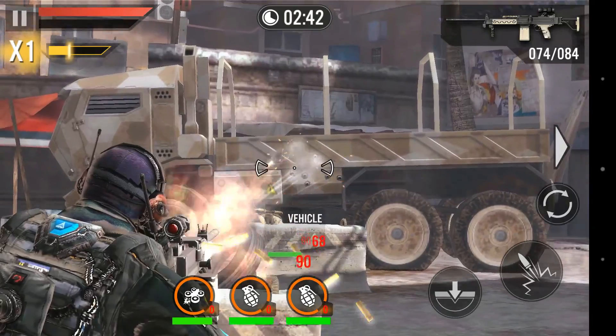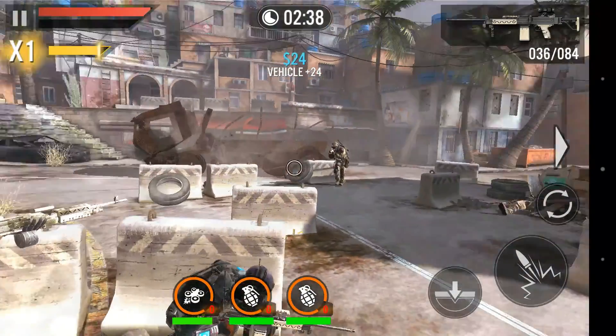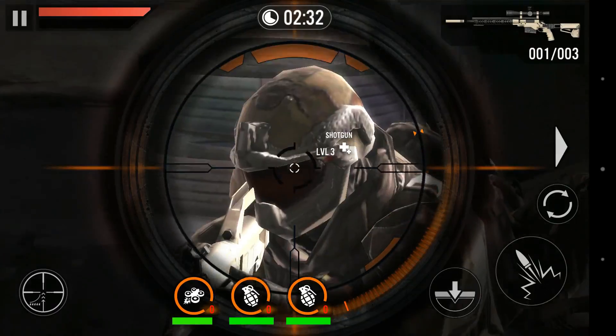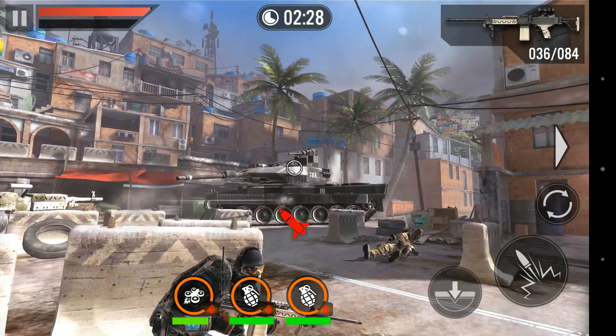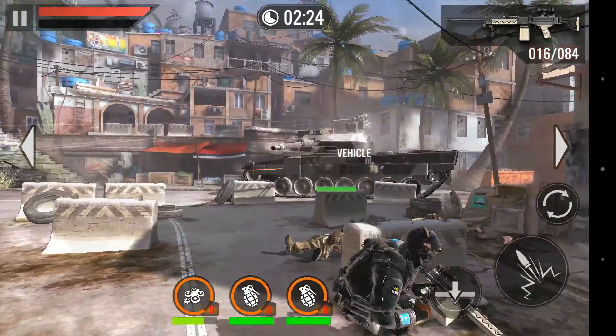Then you can concentrate on taking the tank down. As you can see, you keep firing at the vehicle, and as long as the machine gun is well equipped with an effective clip size and good rate of fire, it'll have adequate firepower to take down the enemy vehicles. So we have the tank here.